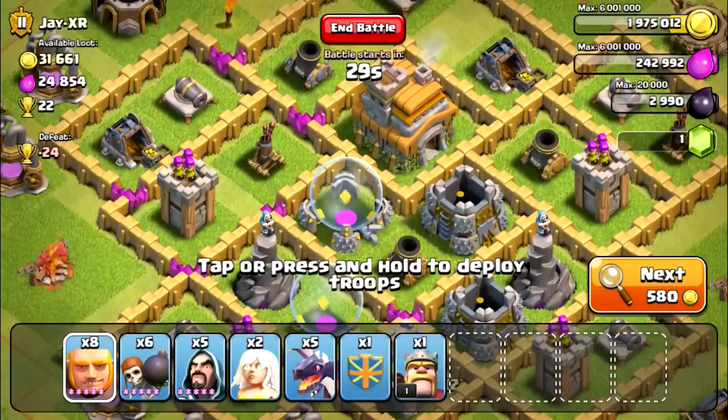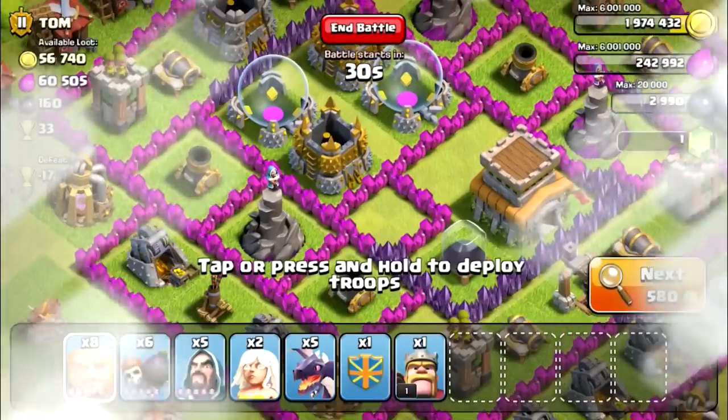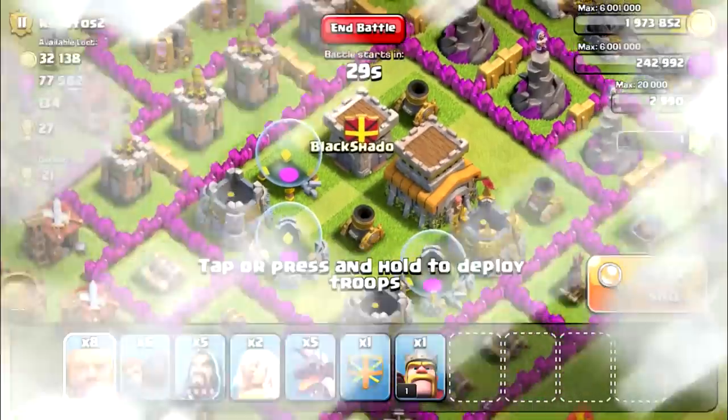Obviously with only five wizards, it's not going to benefit me that much. The most important thing in this battle is going to be the dragons and maybe the barbarian king. We'll see how that goes — we are going to go find a base right now.